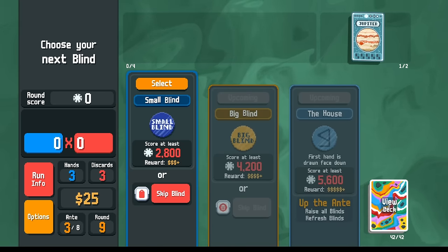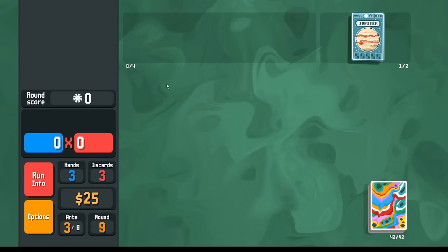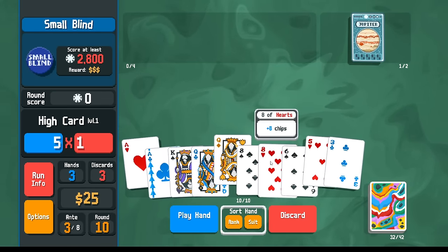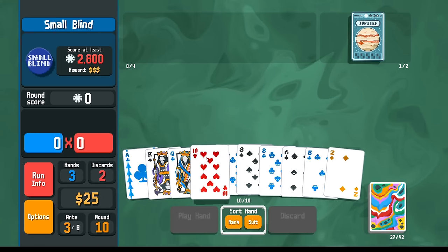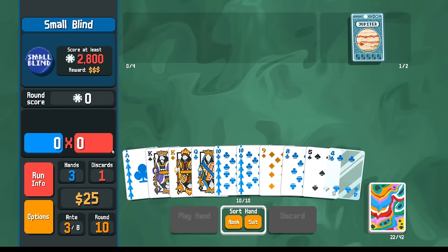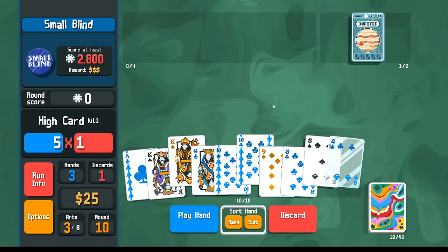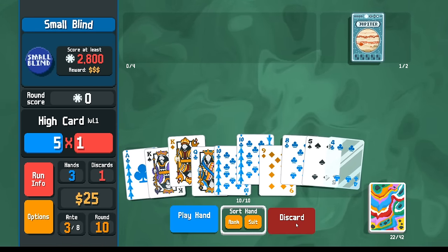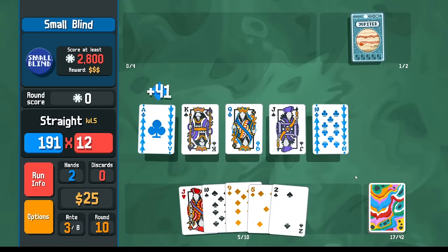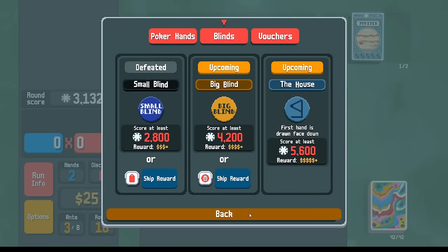First hand face down is kind of disappointing, but with the level five straight, we just play two straights and then we're totally fine. At 2,800 we might be able to do it with just one straight - we'll see. Looking for nines, but we do have extra nines in the deck. We need a Jack - let's find a Jack. Ace, King, Queen, Jack, 10. I don't know if this does it. Barely. So in the next round, two straights for 4,200.